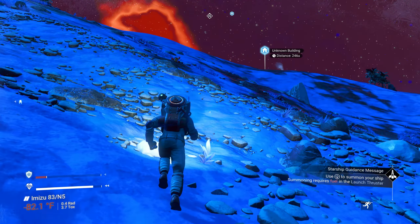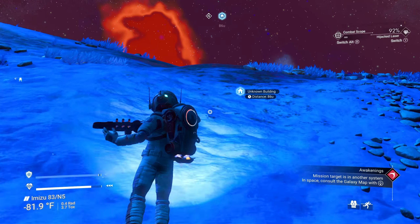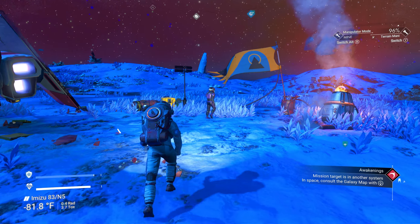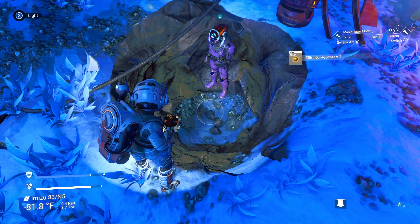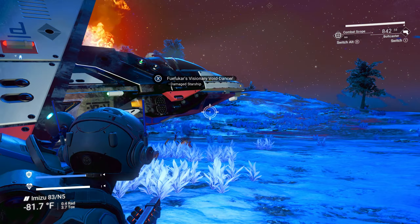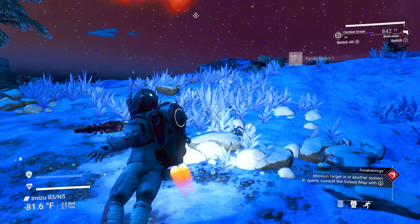Dang it — there's a solar in there and you don't want to land for me! I do have a theory that if you stand still, they're more likely to land. We have a crashed ship — but it's not a solar. Oh, there's a pilot here. It's a purple Korvax — I feel bad, but this is a fugitive run. Leave no witnesses, sorry buddy. You and your fighter are done.